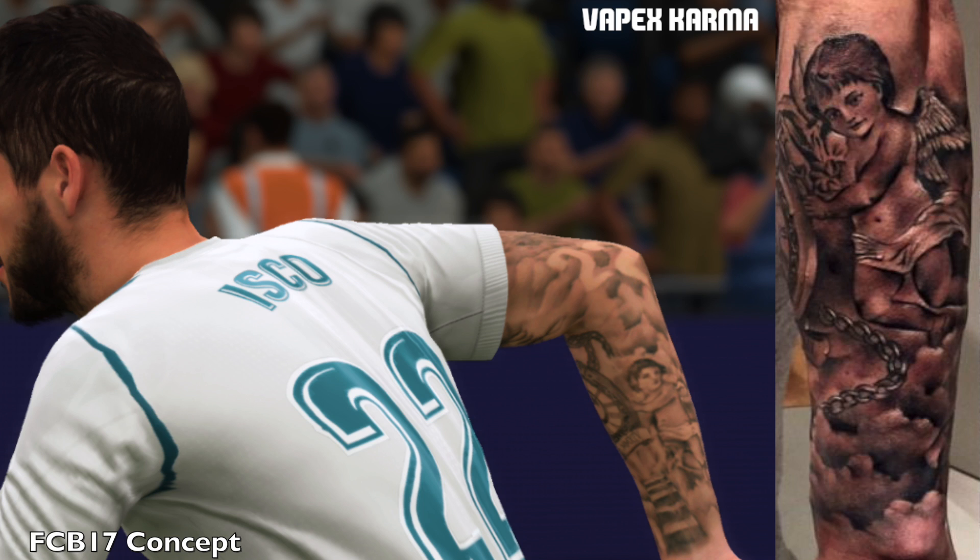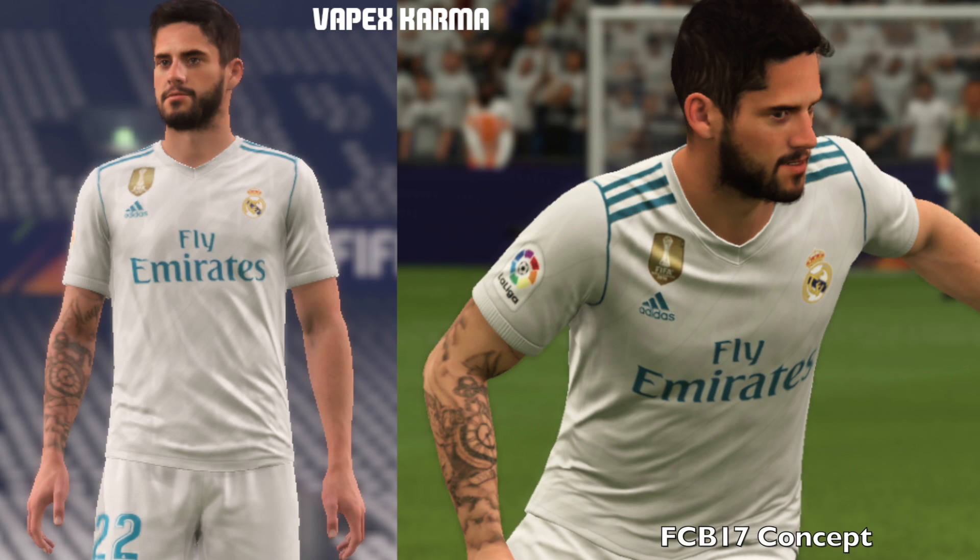Moving on to the second image, still of Isco — this time his next tattoo. You can see it's like an angel holding up a compass, and FCB has done a good job putting it in the game. You can see it matches up nicely with the real life photo. He's done a decent job here. Here's a quick overview of Isco's tattoos — you can pause and take a closer look.